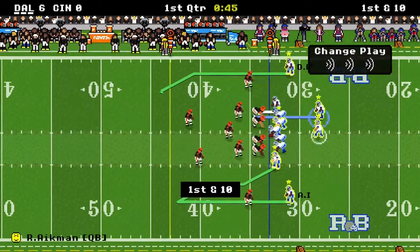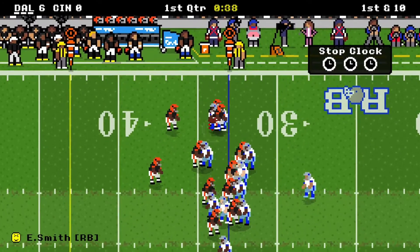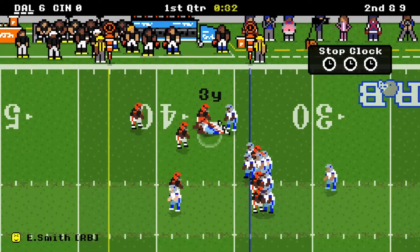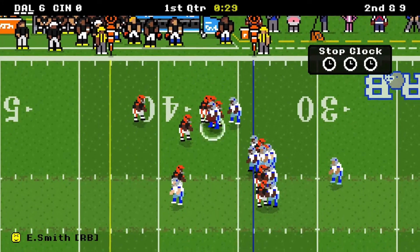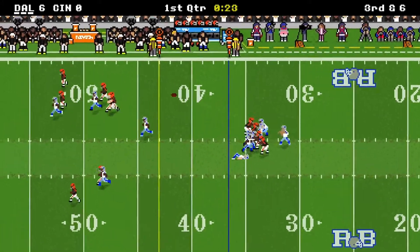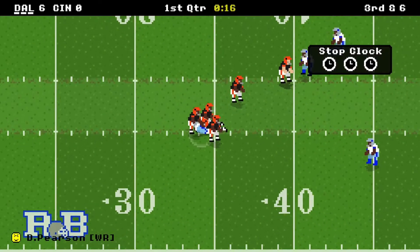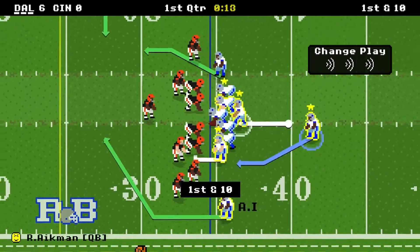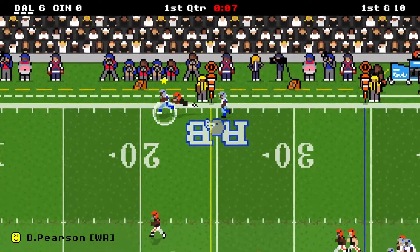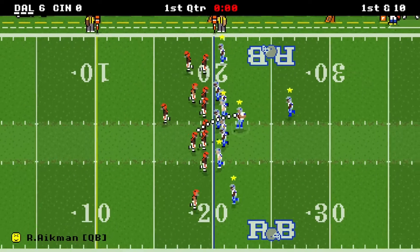We get the ball back after another defensive stop. We hand to Emmitt Smith and he gets a whopping one yard. On second down we hand to Emmitt again, he gets three yards, so it's third and six. Not a good start to the drive. But third down, deep shot — Drew Pearson leap and catch, he's to the 35, down at the 29, and a first down. On first down, Drew Pearson caught top of the screen, down at the 20, gain of 14, first down.